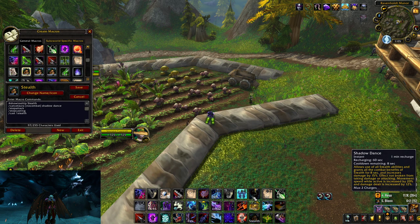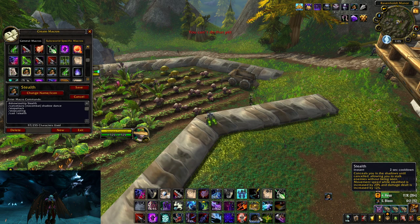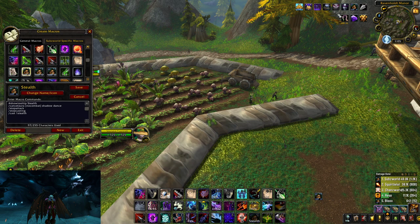This is the stealth macro I use — everybody should be using this because when you use it, it will cancel your Shadow Dance and make you go stealth. There's this weird thing where you can't stealth if you're in Dance, so I would definitely use this.